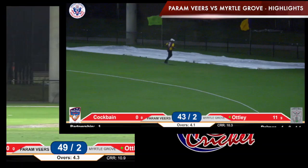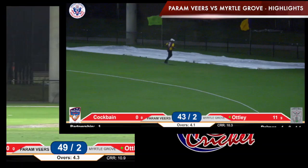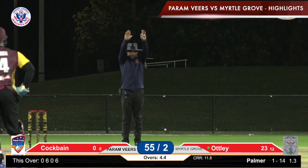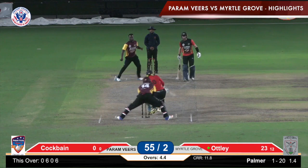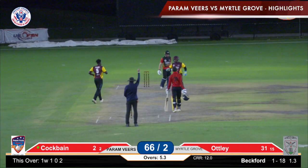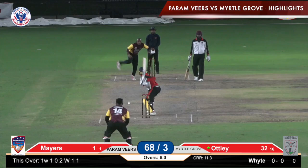A good-looking shot here for Motley — that one is stroked nicely over the offside. Now comes the sixth — Motley is in, and Palmer is under pressure. This one is smashed into the onside. Oh, it's a big appeal — he's out caught behind! Ian Cockbane getting a faint edge.